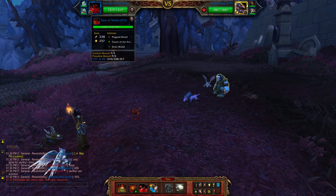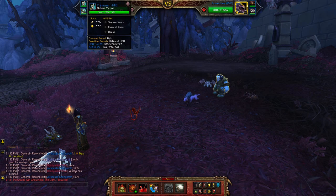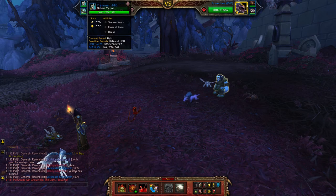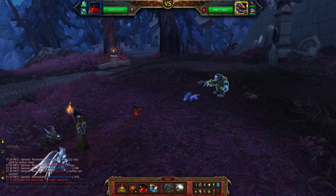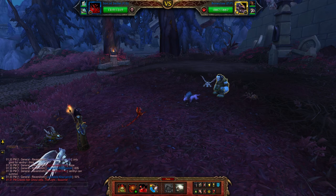For my undead team I'll be using the Son of Seth, the Unborn Valkyr — mine is a double health breed — and the Restored Revenant, which is an archaeology pet. It is catchable though.